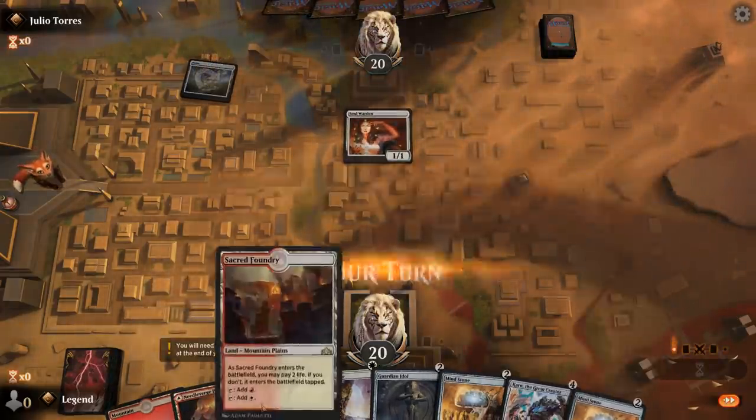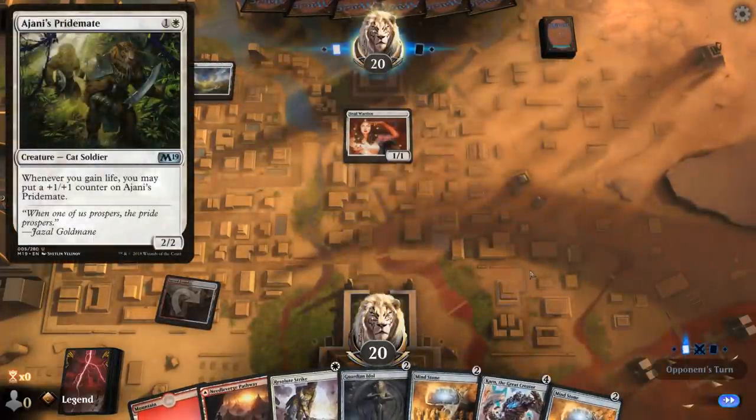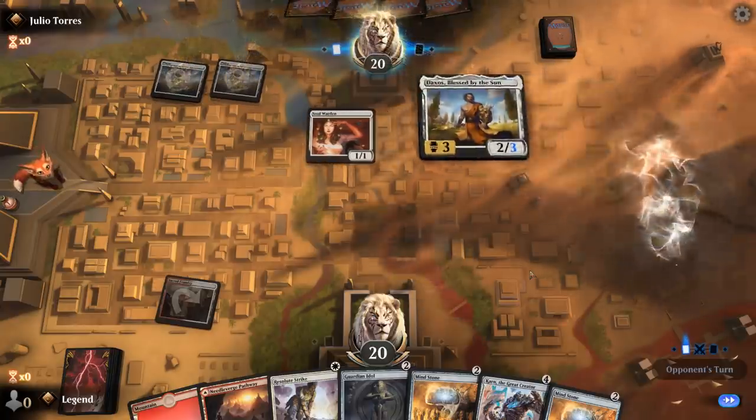Alright, Soulwarden — so a lifegain deck. Could be pretty aggressive if they have a turn 2 Ajani's Pridemate. That could be bad. It's gonna be a Daxos instead.